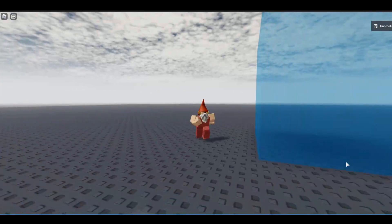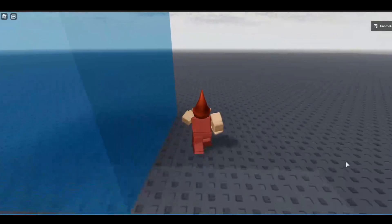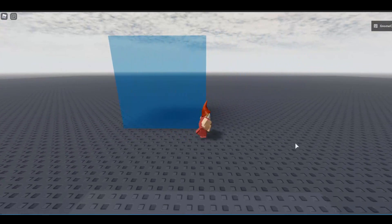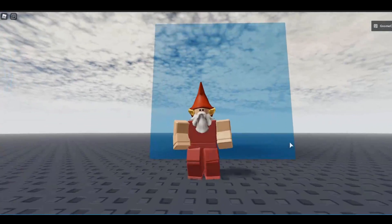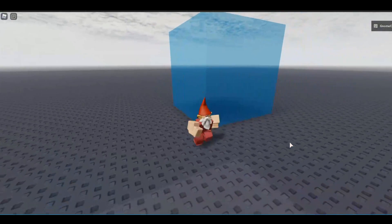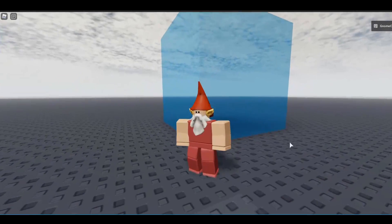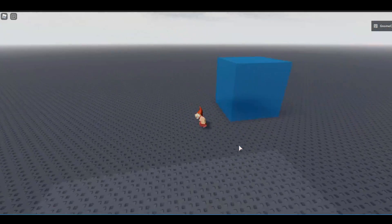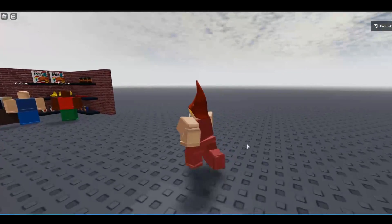Introducing the almighty cube. This cube is 16 studs in every dimension — 16 left, 16 over here, 16 up — 16 studs cubed. And this is what you have to work with. Your entire entry for this Gnome Jam has to fit inside this cube.